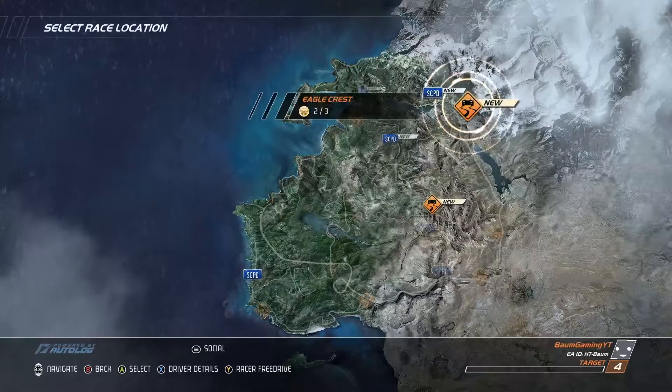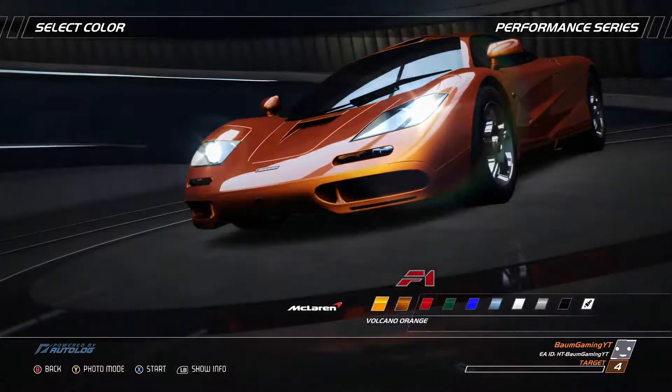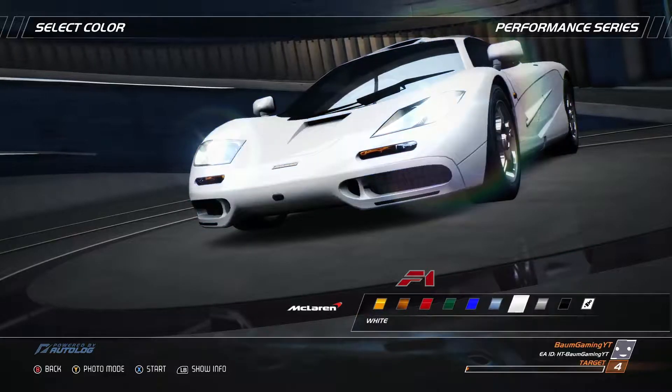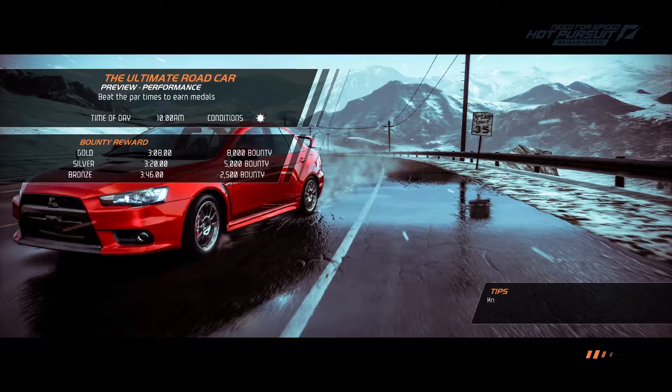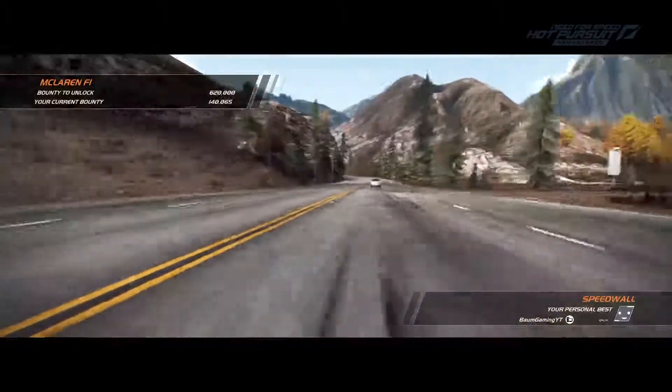We've got our choice of color. We're going to stick with the orange — it's a classic color. Jump right into it. Alright, so we've got three minutes and eight seconds to get to the finish line to get the 8,000 bounty. Just ahead and get rocking and rolling.